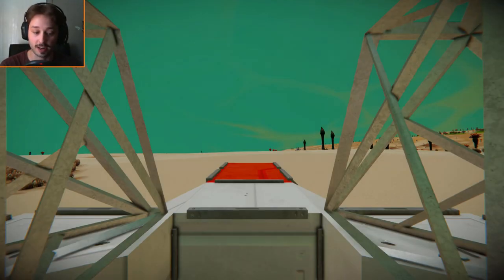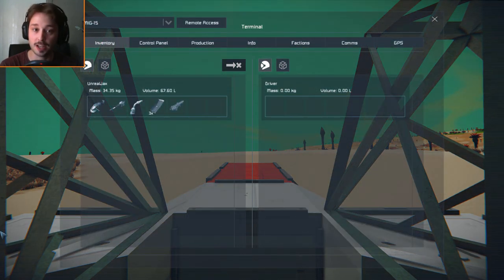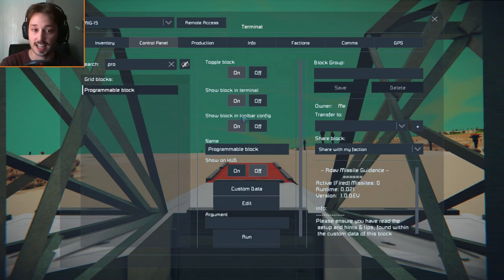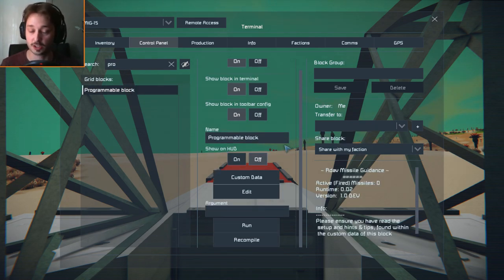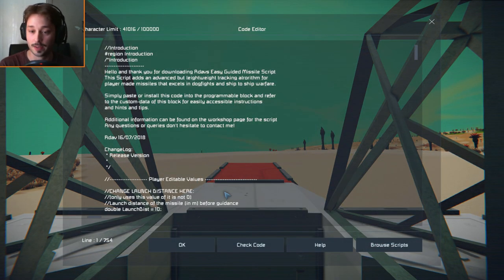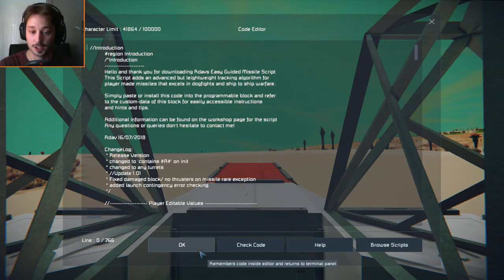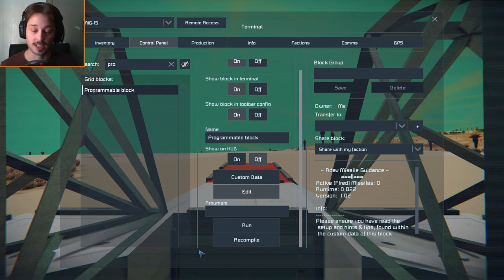Let's hop in and I'll show you how to activate it. Getting into the cockpit, I'm going to press I to bring up the menu and then go to the control panel. I'm going to search for a programmable block. You need a programmable block to run the script because it's not something you add in the mod menu when you start a new game. You come to the programmable block, click edit, browse your scripts, find the script, press OK and press OK. Now the script is loaded and we're ready to go.